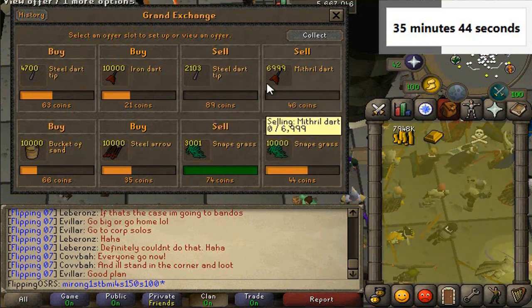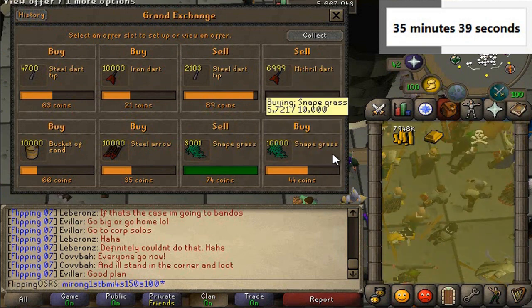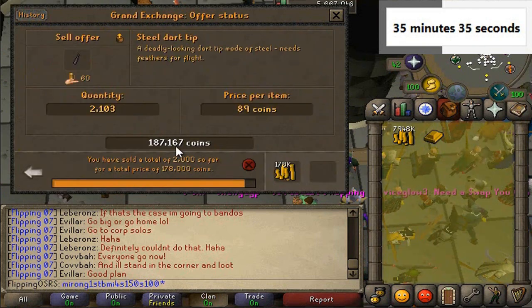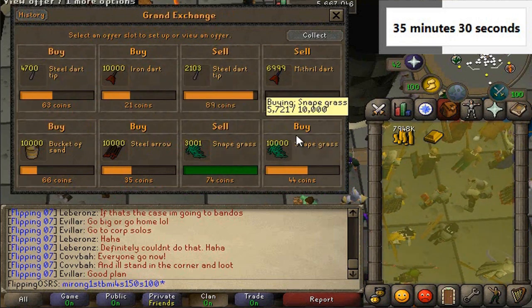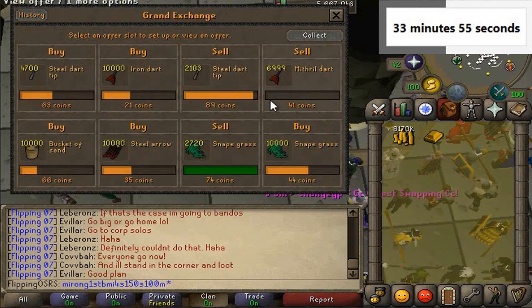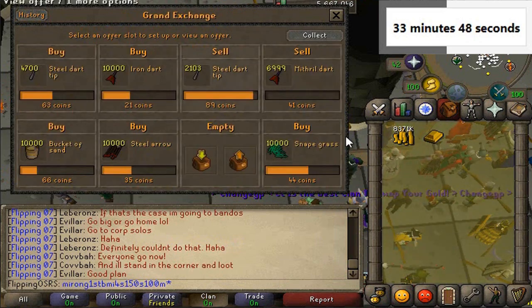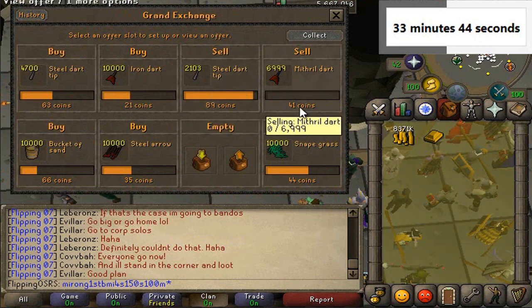I've got some more Snapegrass coming in. All you have to do is cut off the items that aren't working. Mithril darts aren't working, but we're still selling steel darts — look at that margin, really really good for the prices. Having a 30 GP margin on an item that's only 100 is very good. We've sold off all our Snapegrass again. We got 92 more — that's another 60 or 70k, not bad at all. We'll wait till we have a little more Snapegrass before we dump the rest in.